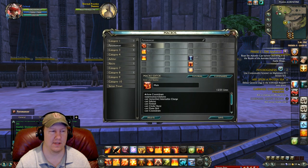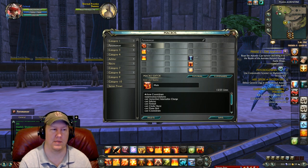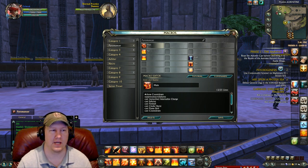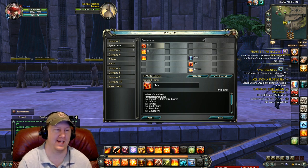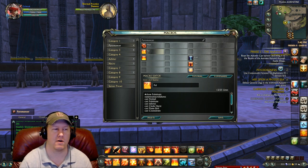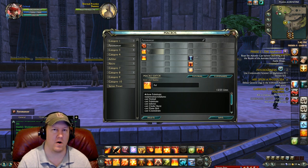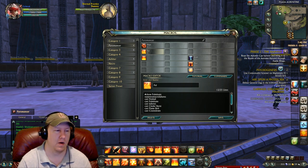Keep in mind there are other ways to do these macros, and once you learn the build you may want to separate some abilities onto separate buttons to micromanage as you like. Most people do that as they get more experienced. We have a main spam macro, and I'll have all the macros in the description so you can copy and paste them easily. Our second macro is basically our Fulminate cast.